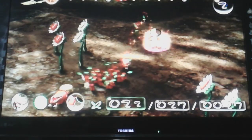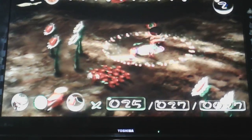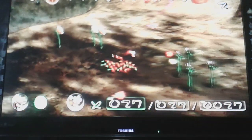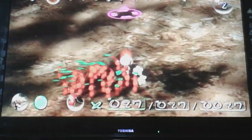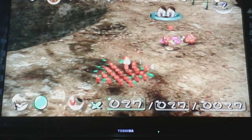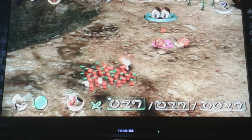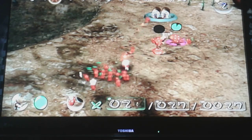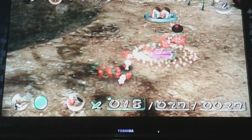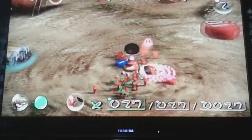These are Dwarf Bulborbs. They're basically baby versions of that guy, but they're not actually related. They're very easy to kill if you have a relatively large group, or just a medium-sized group.